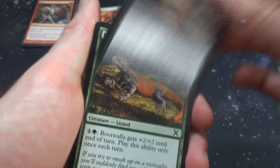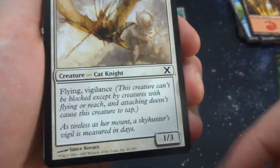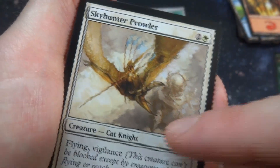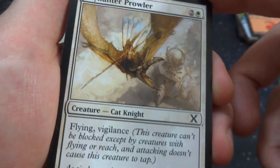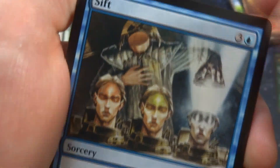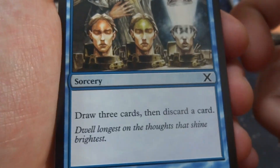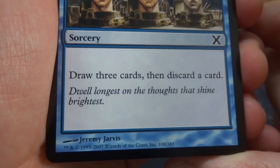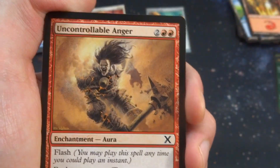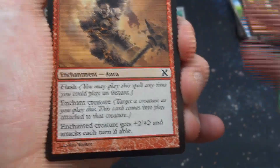Got another Essence Drain, got another Root Walla. Got Sky Hunter Prowler — two and a white, creature Cat Knight with flying and vigilance, it's a 1/3 by Vance Kovacs. Crazy looking watercolor art — looks like some sort of turtle cyborg creature flying on an old dinosaur with a crazy long pike. Got Sift — three and a blue: draw three cards and discard a card, by Jeremy Jarvis. Crazy art with three minds playing the shell game — a headless person playing with heads. Got Uncontrollable Anger — two and two red, it has flash. Enchant creature: gets +2/+2 and attacks each turn if able. So it has to attack, gets strength and toughness, and you can play it with flash. By Kev Walker.